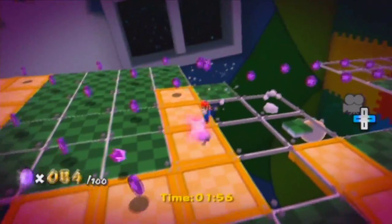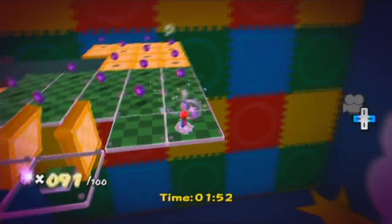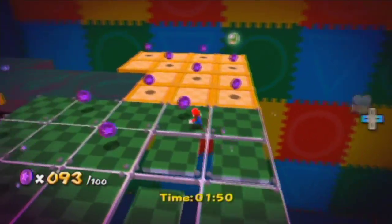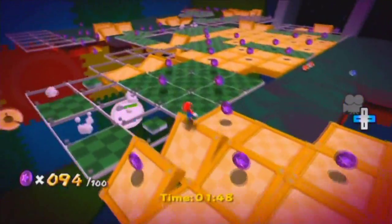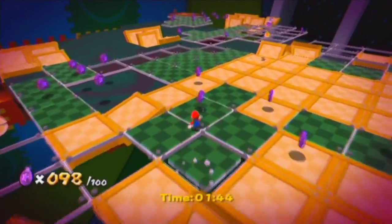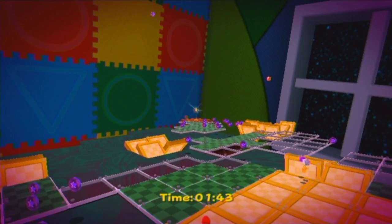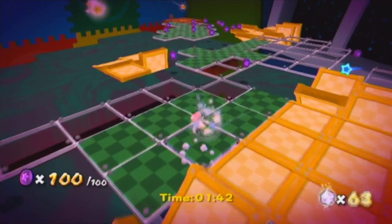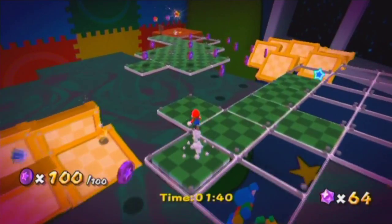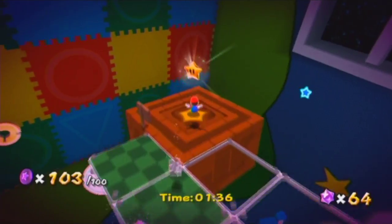Also, the green tiles' hitbox doesn't disappear immediately as soon as it starts shrinking - it pretty much stays there until it disappears. And we basically won this. That's 100. The timer's still going to go down, but the timer's never really an issue for me in this level. It's mainly dying due to a bottomless pit or due to the poison on the floor that you sink into and die.